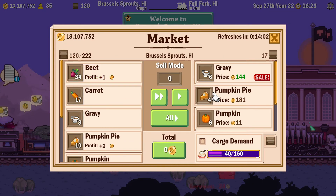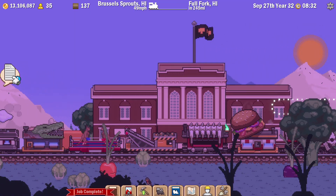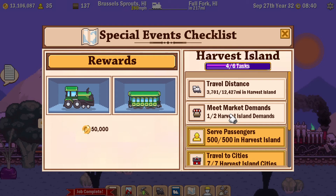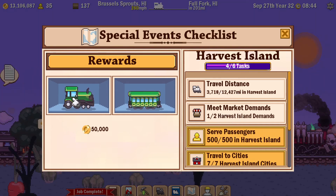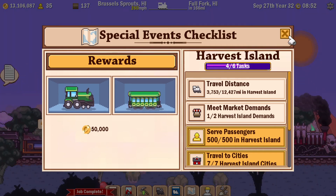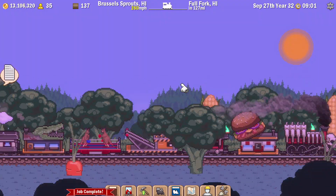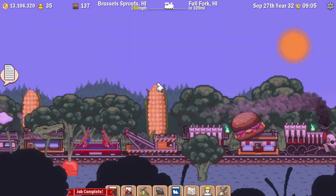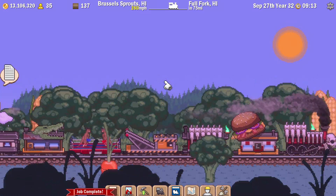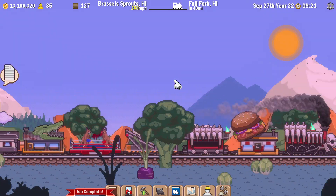I'll take the mashed potato and just take everything. That should have got me the next task, which was to serve 500 passengers. With luck, by the time I record the next episode at the weekend, I'll have met two market demands and travelled the distance, so you'll see this tractor-looking engine and green caboose on my train at that point. That's it for now - I hope you enjoyed or found it informative that Harvest Island is available as a free update to this game on Steam. Get it, play it, enjoy it, and get the unique cars and engines to add to your collection. As always, hope to see you down the track for more Tiny Rails in the near future. Cheerio!